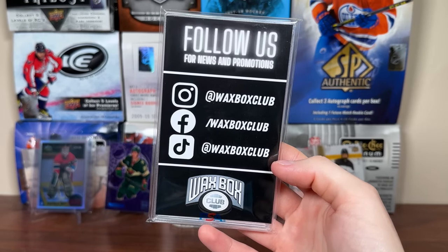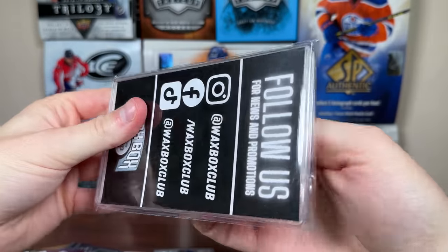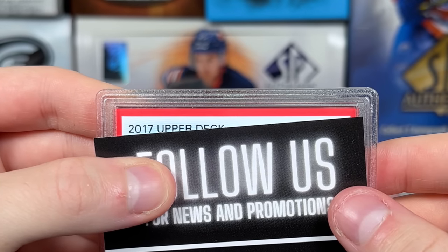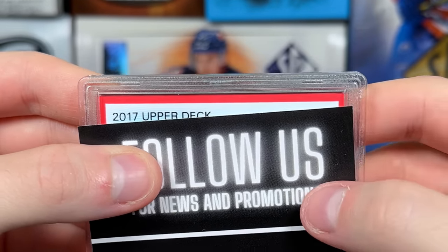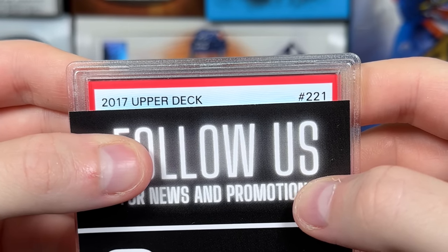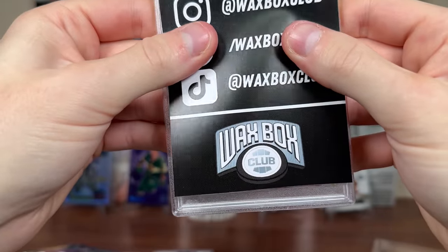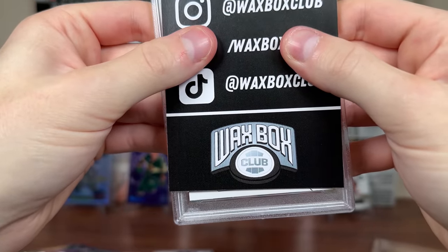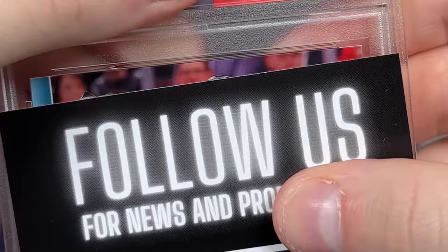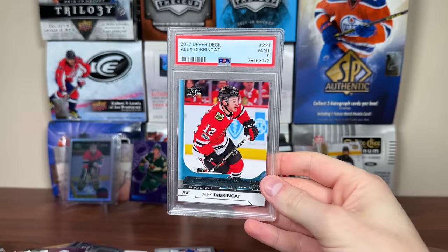And the final thing for the Elite Waxbox — a graded card. If you guys want to check out the Waxbox Club yourself, links will be in the description. Let's check out this graded card — definitely a PSA slab, hoping for anything half decent. 2017 Upper Deck, probably Young Guns. Who are we hoping for from 17-18? Tage Thompson, Nico Heischer, Charlie McAvoy — Brock Boeser would be a hot one right now. It's 221, so a Series 1. What's the grade on it? It's a Mint 9. See if I can figure it out from below. Card 221 — I don't know how to review it without just revealing the name there, so let's just do that. Alex Debrink, Young Guns, PSA 9.